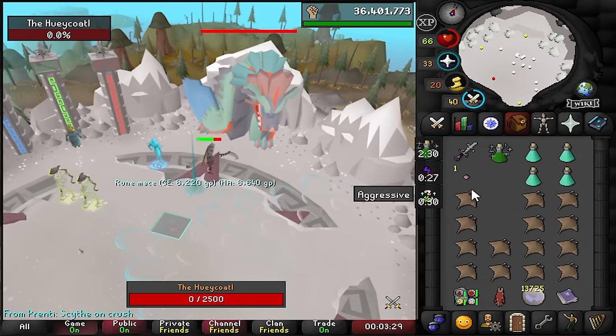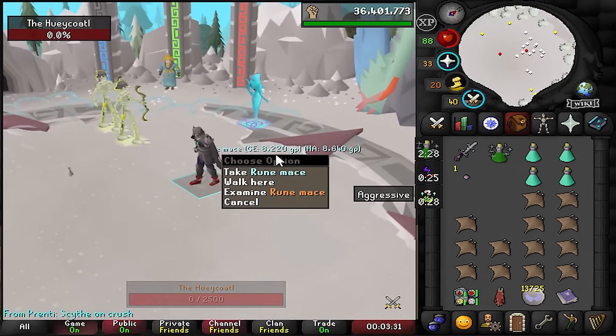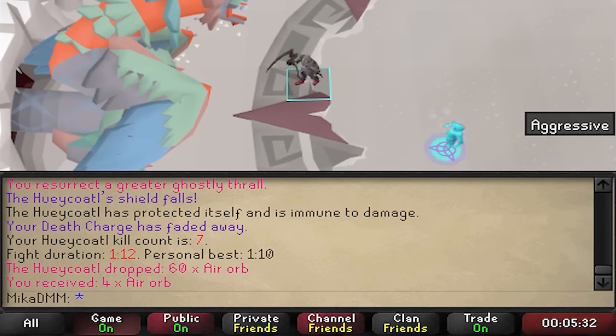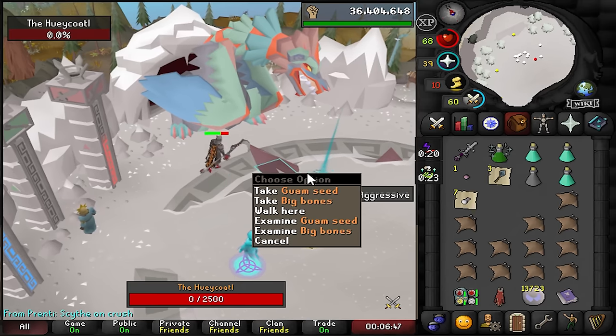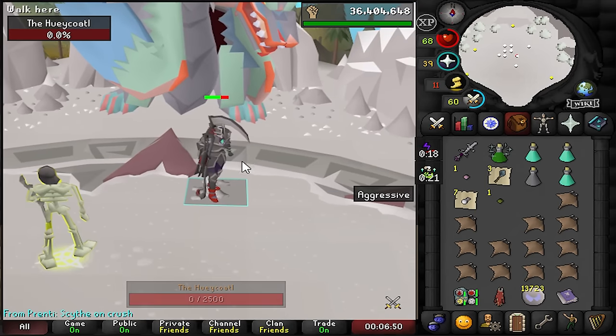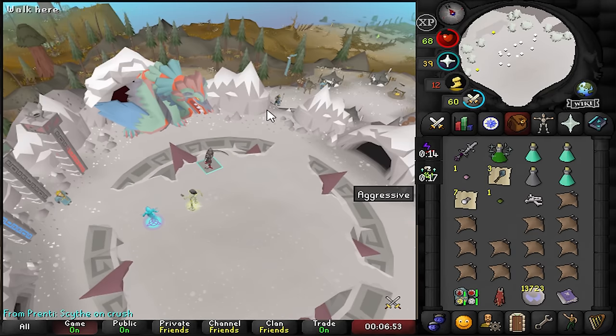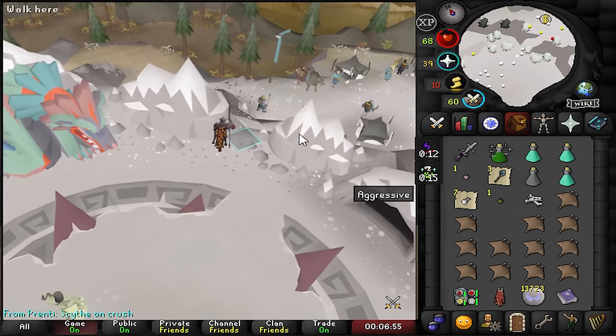Looks like you just pray against the attack. We got a rune mace! The boss drops something and you see how much you got — it's like a 20-way split depending on how much damage you dealt. The kill is down and we got 16 guam seeds. We're now going to slide out of the boss area.